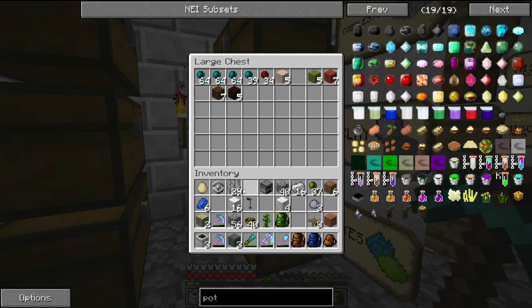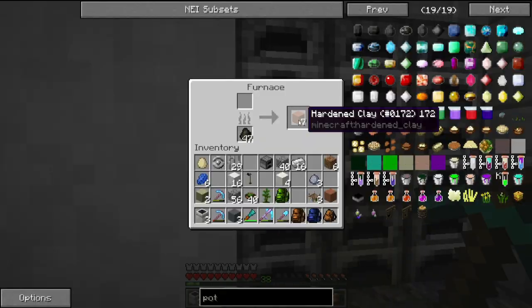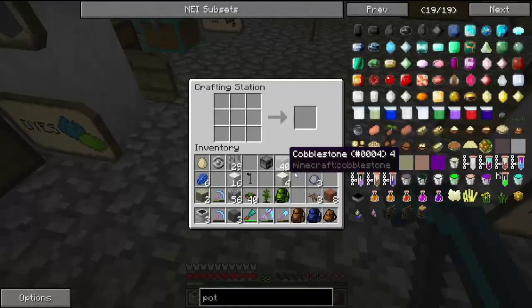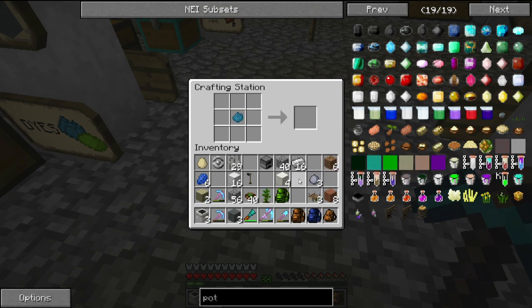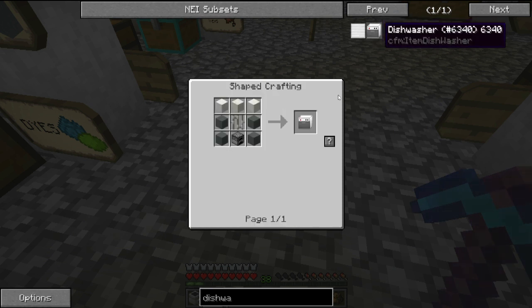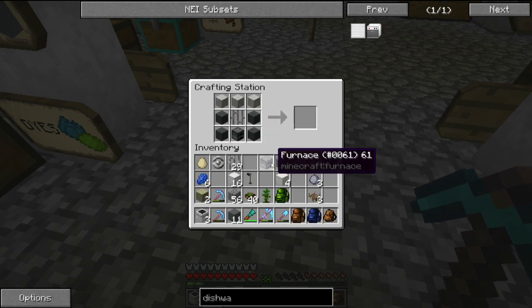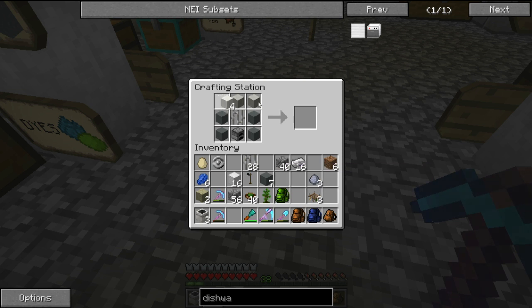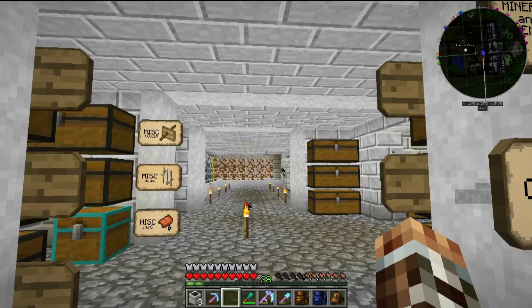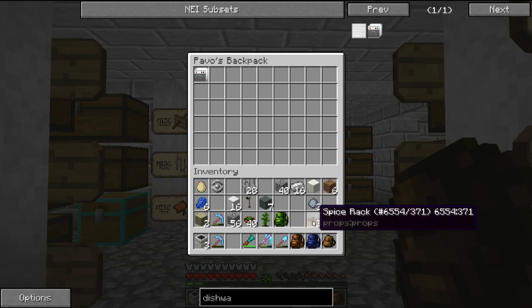We need to surround it with some cyan dye. I don't know why the dishwasher needs cyan dye — it's oddly specific, but that's okay. So for the dishwasher, we need a furnace — we have a furnace — we need our cyan clay, and our three blocks of quartz. And here's our dishwasher! Let's put everything we're going to place in the cafe in here: we've got our dishwasher, our spice rack, the coat rack, and our three ovens.